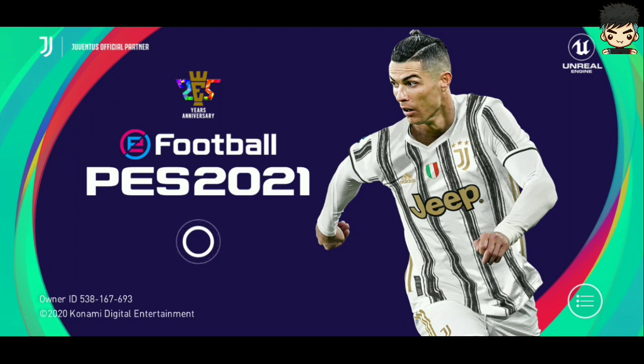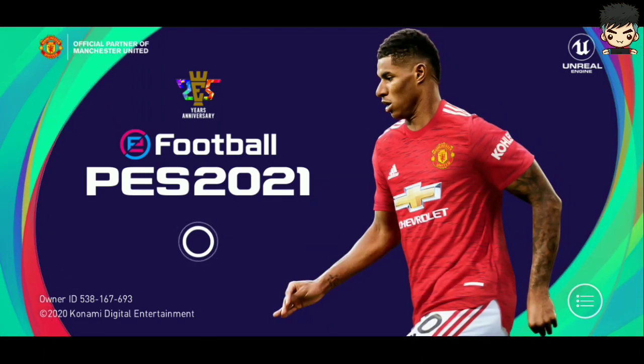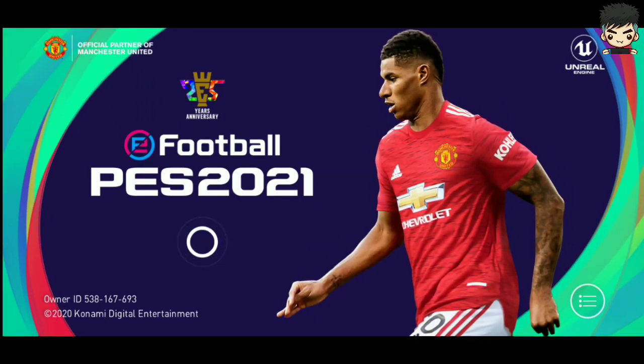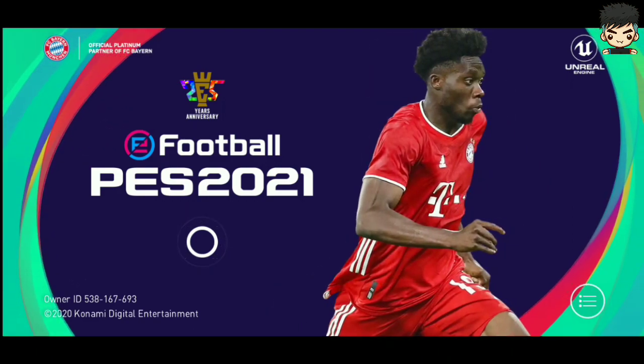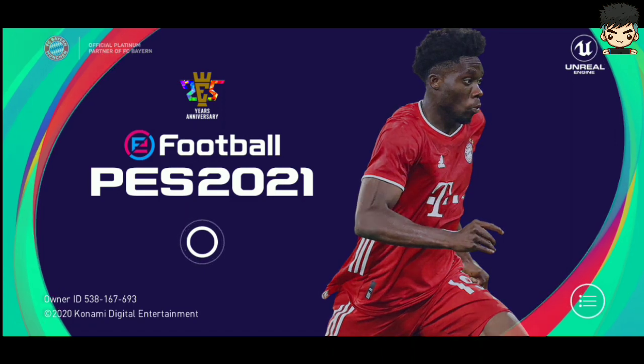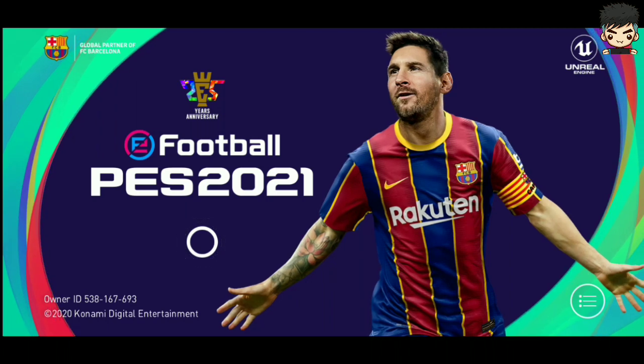This video we're going to talk about some of the information I got about PES 2021 Mobile. The first thing is the title page — if you open PES you can see the title page representing the four partner clubs such as FC Barcelona, Juventus, Bayern Munich, and also Manchester United.